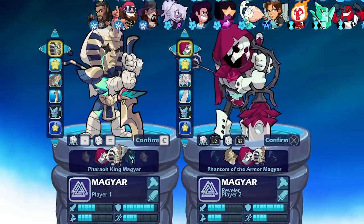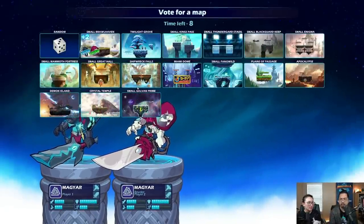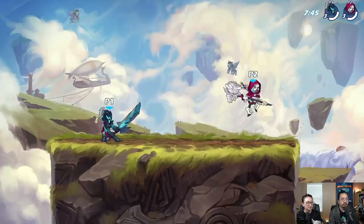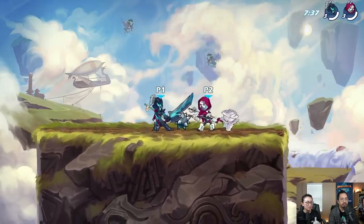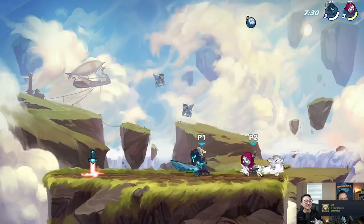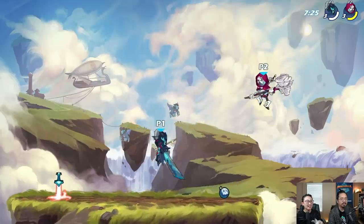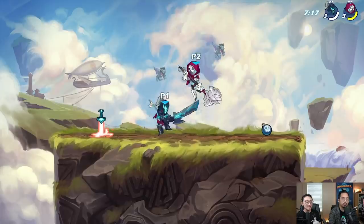One player is doing base Magyar and another is doing Phantom of the Armor. We're going to show off the signatures because when we teased them the effects were rough — what you're seeing now are the finalized effects. First sig effect: the neutral signature, which kind of teleports you up — super creepy. If you zoom in really close you can see the armor goes around the person and then the greatsword comes in and hits them. It's one of the sickest character animations we've done.